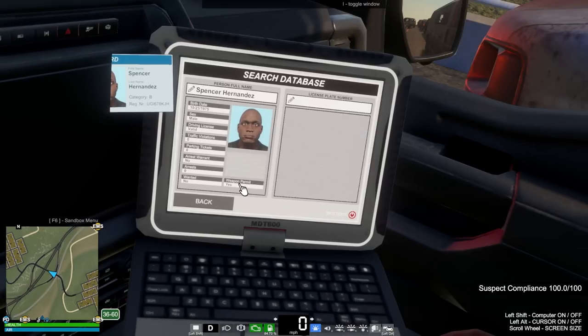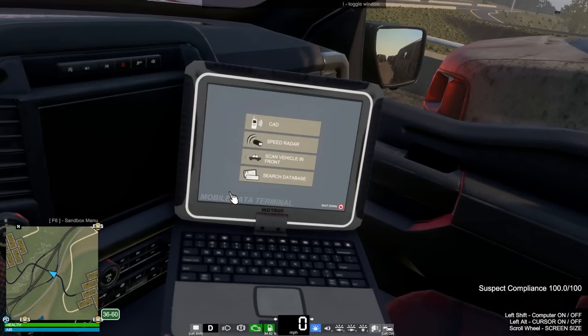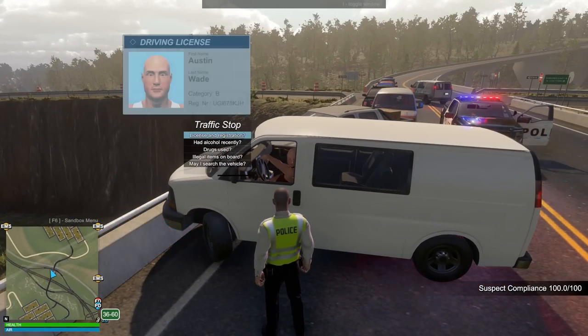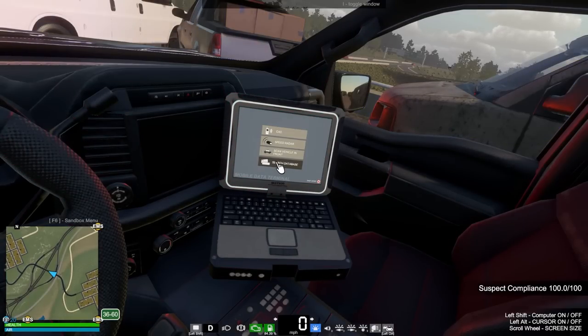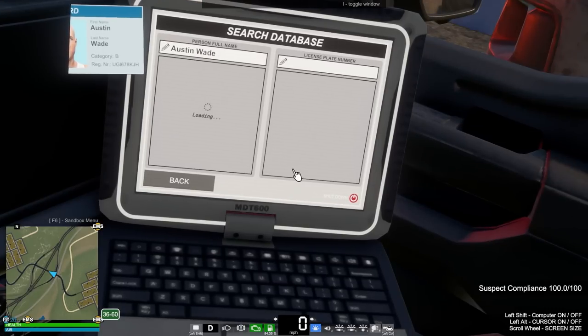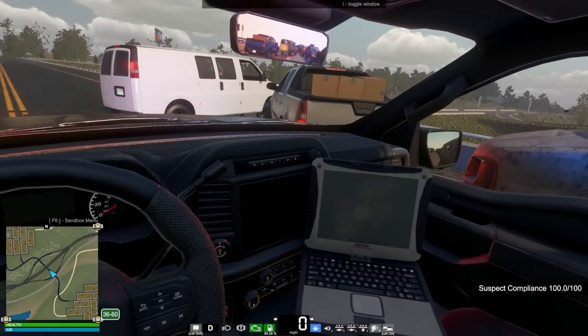All right, we have no warrants and they do have a weapons permit — that's a thing. We could run their license plate number. They might have a weapon in the car, but I don't know if there's actual suspicion here. Let's go talk to the other person — it's probably gonna be almost nothing, like a civil thing. License and registration — we have Austin Wade. Let's run this person. Not wanted, weapons permit yes. They both have weapons permits, valid driver's license.